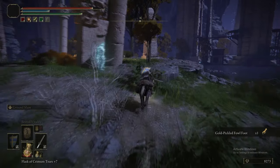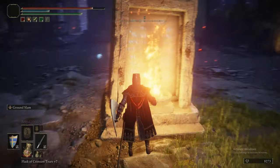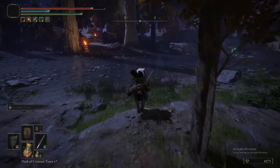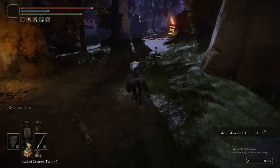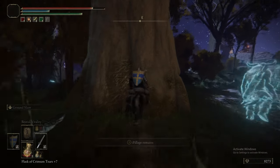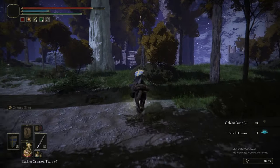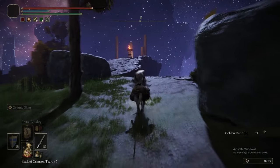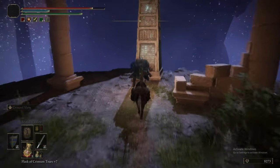Heading into this little island bit in the middle of what is the shallowest lake imaginable — I guess it's part of the river. Follow what we're doing very carefully. We're heading towards slightly right of this pyre here. We picked up a Ghost Glovewort heading towards this tree, picked up a Golden Rune 2. We're going to follow the edge of this path for a Shield Grease — well, that's useless. Now there's a tree here for a Golden Rune 3, and heading right to the end there should be another sconce that we can light.